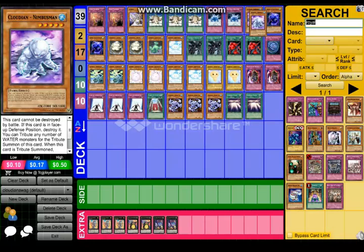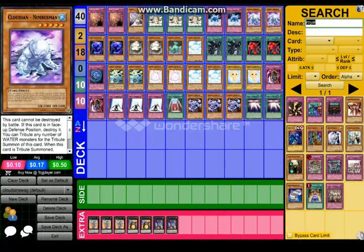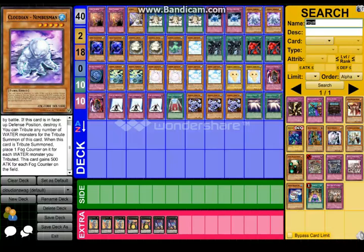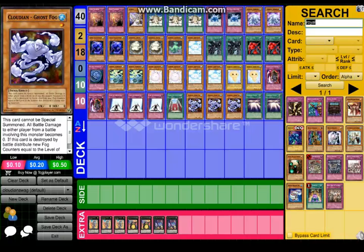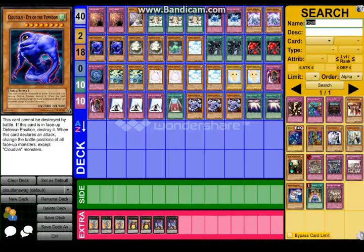Cloudian Nimbus Man — I'll tell you guys how this works. Pretty much Nimbus Man plus Sheep Clouds plus Ghost Fog — these two guys together make Nimbus Man OTK. Well, probably not OTK, but he would destroy. His effect is just like the regular first half of a Cloudian, but this card gains 500 attack for each fog counter. So if you have Cloudian Ghost Fog going up against Armed Dragon, he would gain seven counters. Add seven counters, then you sacrifice your second Sheep Cloud and summon Nimbus Man, and Nimbus Man has 7,000 ATK. That would be so awesome and broken. Grab him — you guys can put two or three, it's really your choice.